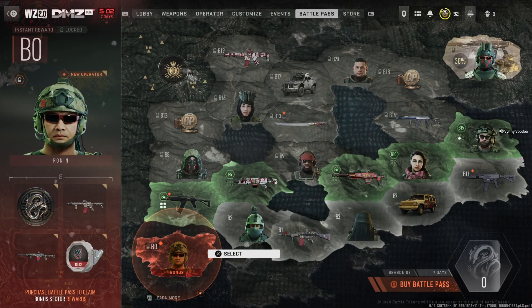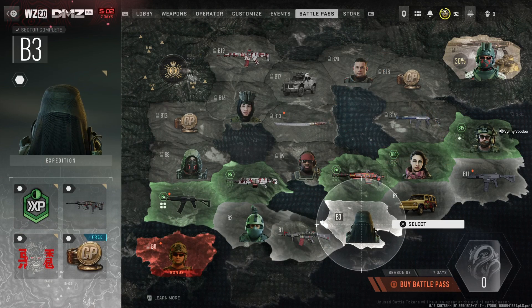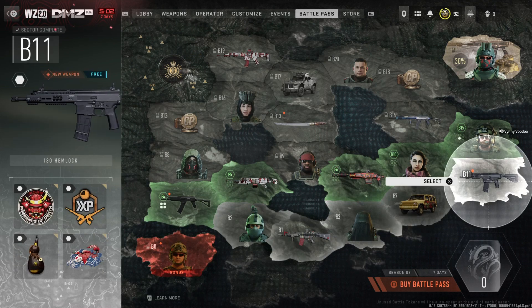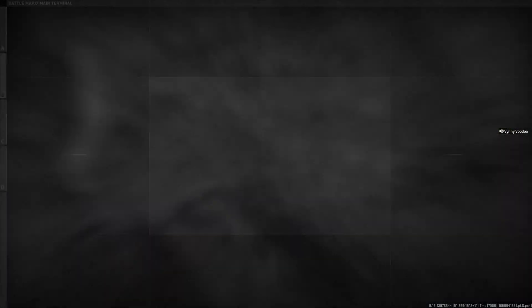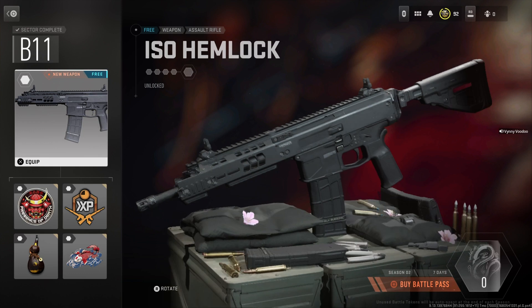If you haven't done so already, you'll need to get it from the current Battle Pass. There's seven days left of Season 2 so you still have time, and it's over here in Sector B11. Now as you can see by the greyness of this Battle Pass, I haven't bought this Battle Pass, but it's a free weapon. You're just going to have to work your way through Sector B11 — there it is over there on the top left, the HVT.